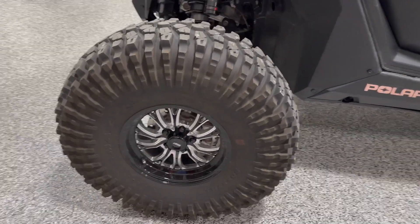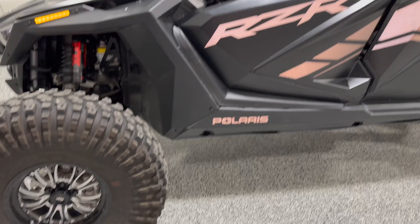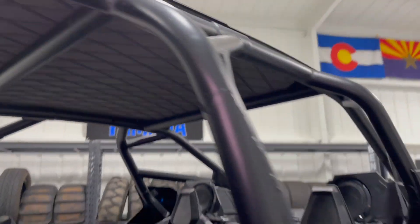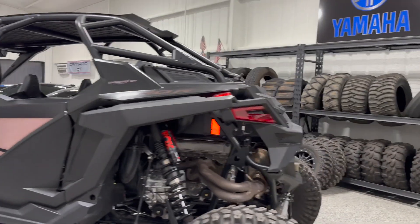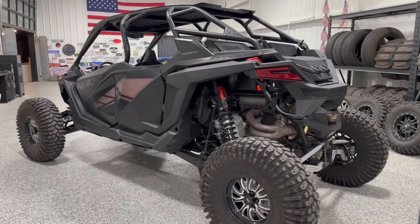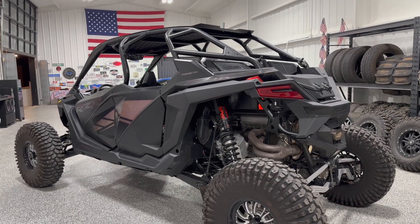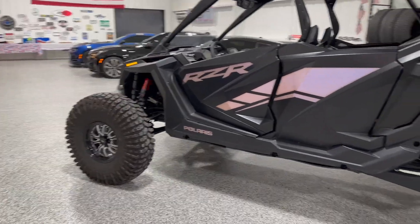It has some cool aftermarket 35s with some Jegs Mustang wheels. I've already talked to a friend who wants those, along with the cage and the light bar — the cage has a neat headliner on it. All this is going to go. I just wanted the machine and liked that it was all black so I can start from scratch. This is basically going to be built as a new version of the four-seater I just got rid of.